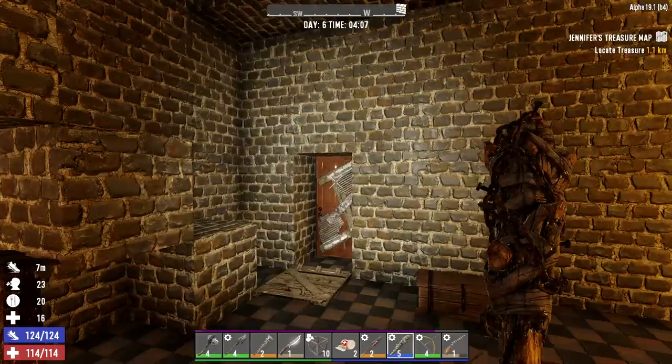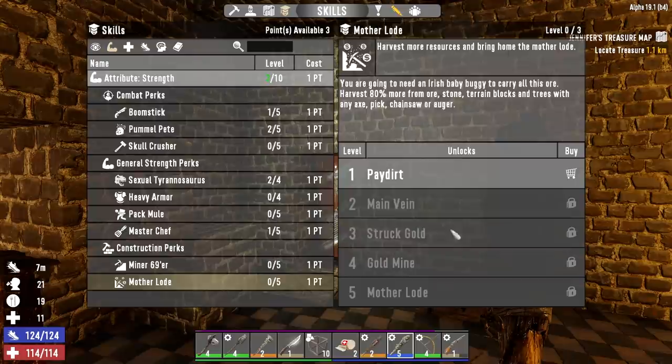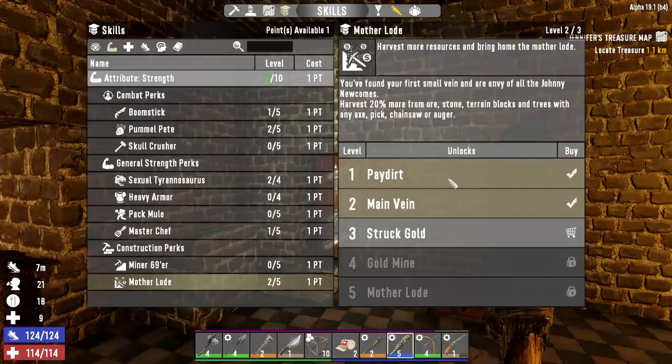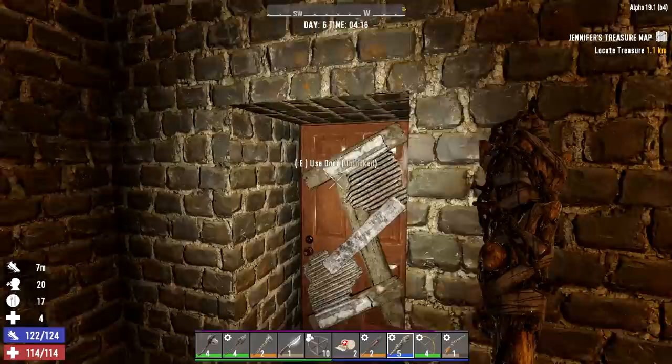Hey, what's up guys, Glock Nine here and welcome back to Cabin in the Woods. It is the morning of day six and the first thing I want to do this morning is spend some skill points. We have three of them, so I'm going to go into Mother Lode twice since we have limited time to gather resources in this series, and then let's also go into Machine Gunner.